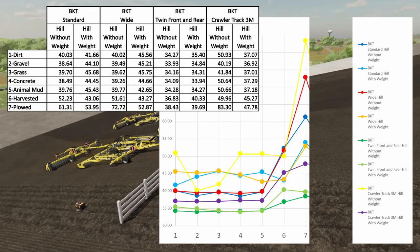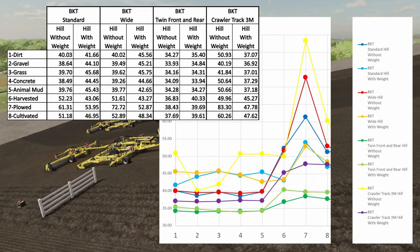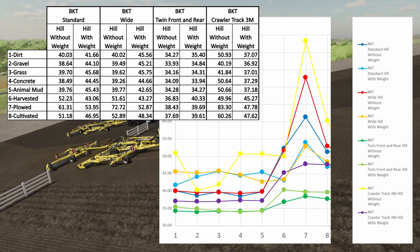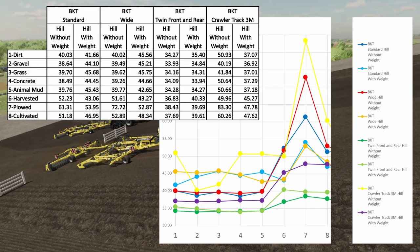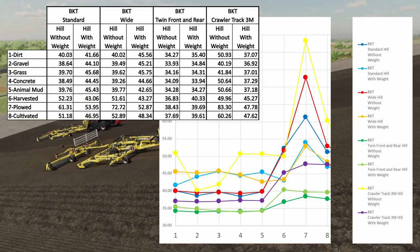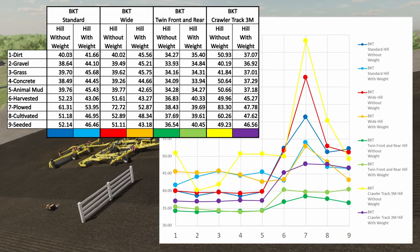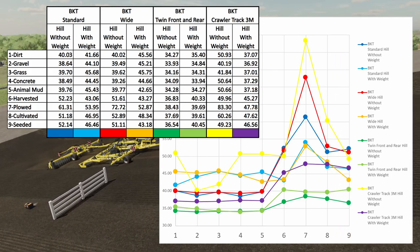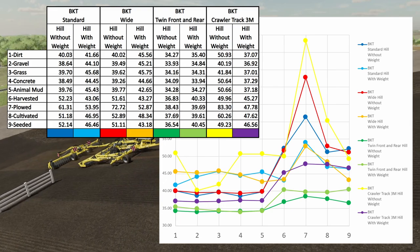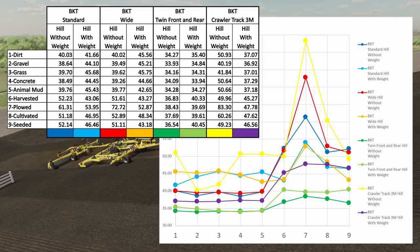Cultivated state was another one many viewers were asking for. On the scatter chart, times did start to come down for some of the configurations that were really slow on plowing — when you get to the cultivated state they get faster again, but not as fast as on harvested. The twins all the way around still performed very well. The last test was seeded — I included this because rolling takes horsepower and on a hill that could slow you down. Times for the seeded field were almost identical to the harvested field.